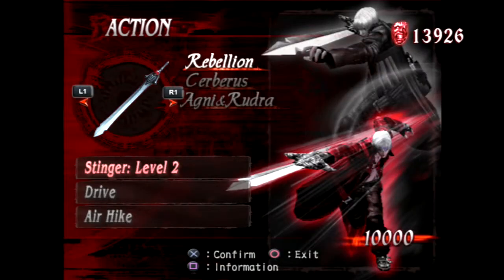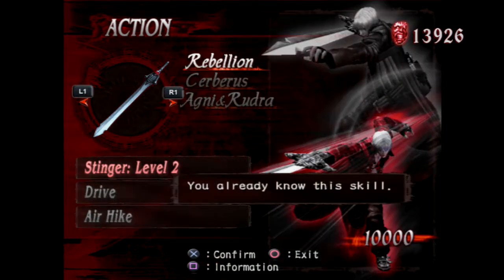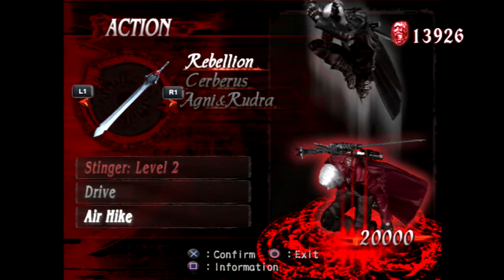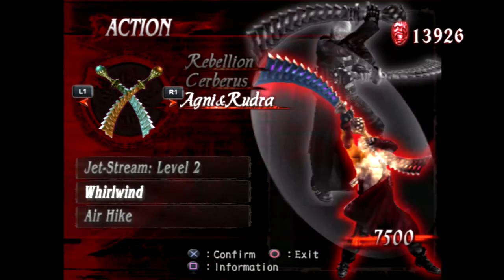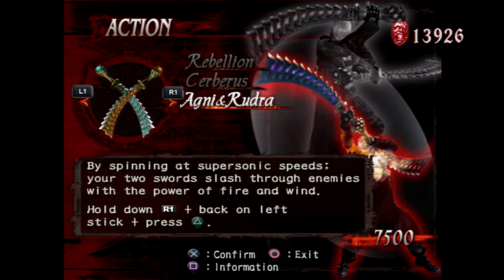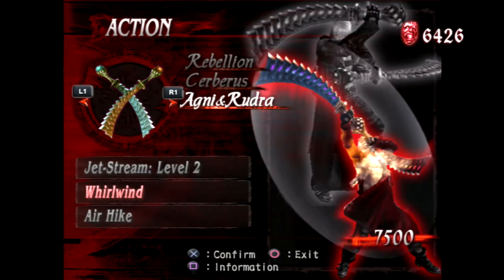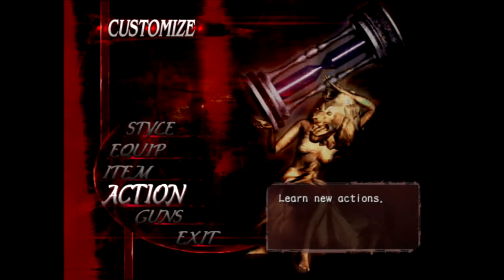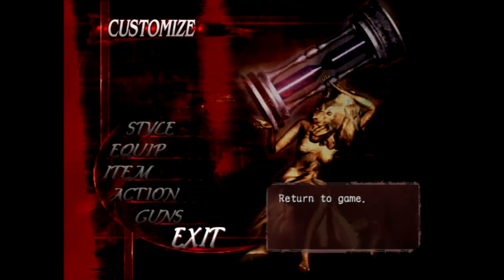In terms of actions, we've already got... we can't afford the air hike. I've got to buy the whirlwind because I like to have as many moves on my weapons as possible. I'm kind of tempted to change to the swordmaster style as well, but I think I'm just going to leave that for now.